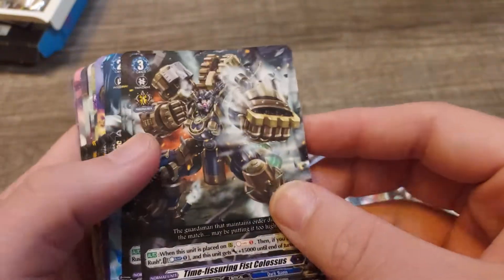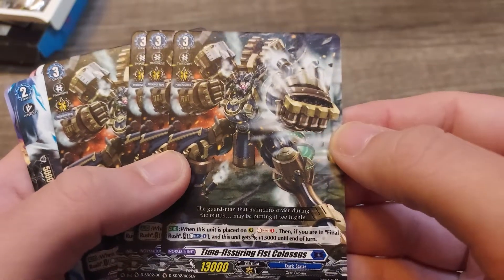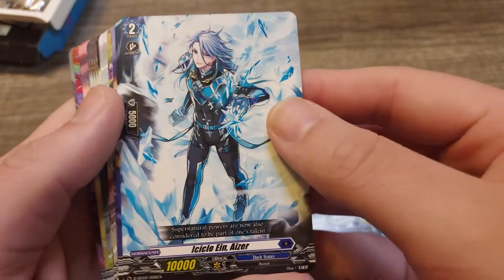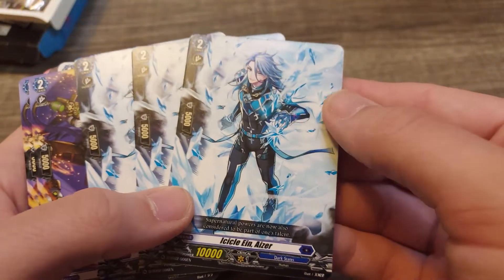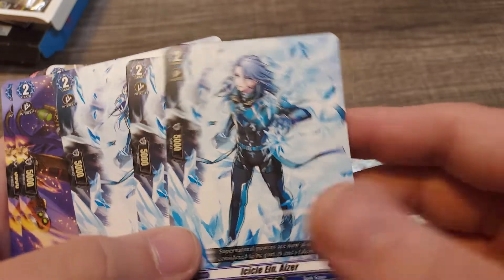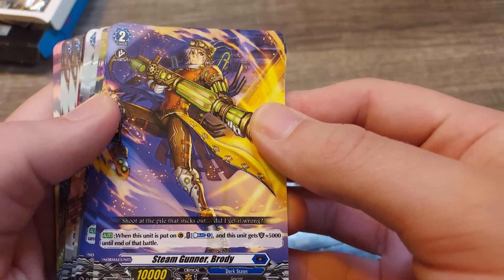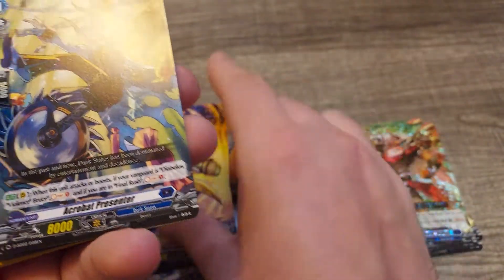Then you have four more grade threes: Time Fisher Fist Colossus. More grade twos — this time you only have three of them. There's Ice Aaron — I don't know how to say that, his whole name's a loss for me. Then you got Steam Gunner Brody, and Acrobat Presenter.